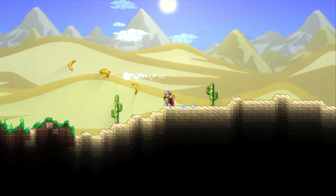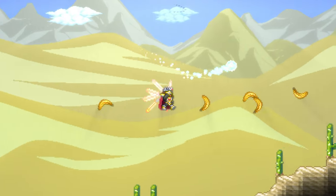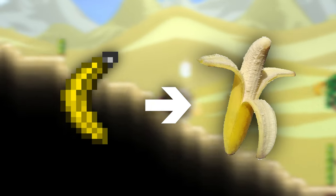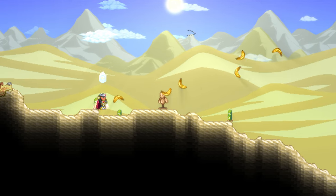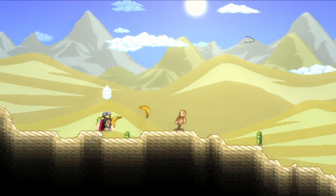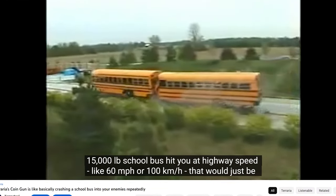Banana rings — a joke weapon that turned out to actually be a good weapon. For such a weird weapon, it performed surprisingly well. But how good would they be in the real world? I want to know how powerful the Terrarian lobbing 10 bananas would actually be in real life, and how much damage that can do, much like I did for the coin gun in a previous video.